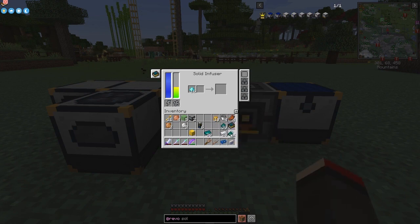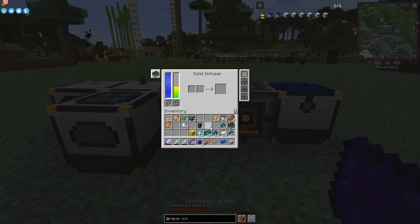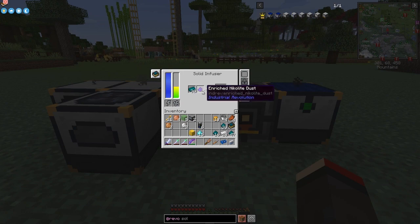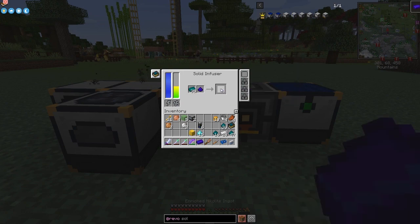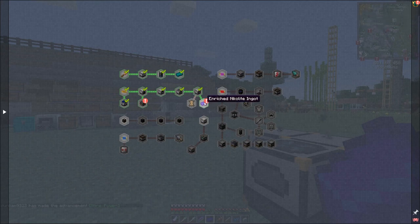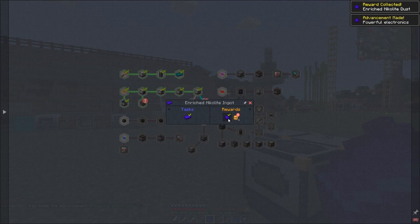Let's put those together - half of that and half of that - that'll make the enriched nickelite dust. Then we take the enriched dust and put it with the nickelite ingot to make the enriched nickelite ingot. Let's do one of these - put that and that together and yes, we get some progress. The rest of the time I'll set this up and prepare for next time. We've got enough bits to get two of these ingots, and this one completes a quest.